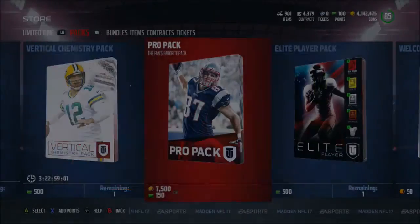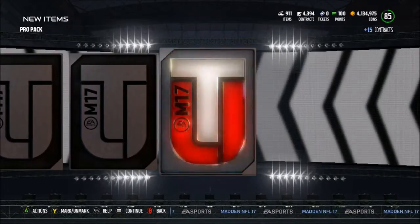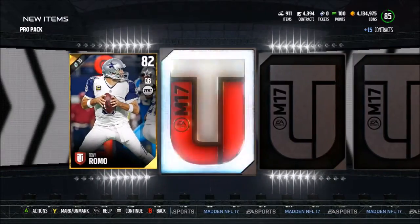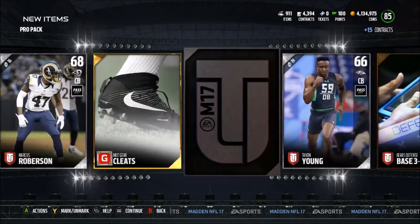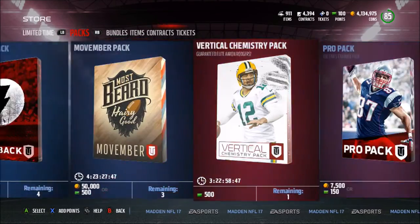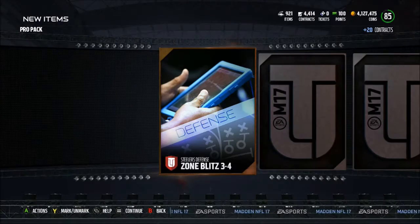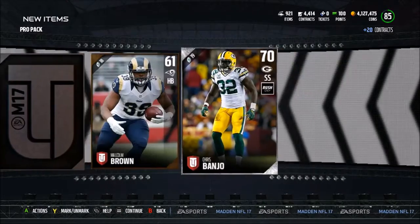If you guys want to start off the solo challenges, I think for the chemistry you have to buy in — not too sure, could be wrong. We get Tony Romo here with Vertical chemistry, which is going to help us do those solos. I need all these bronze and silver players because I'm going to try to do Team Heroes so I can actually do that Josh Norman set and get some gameplay with you guys.